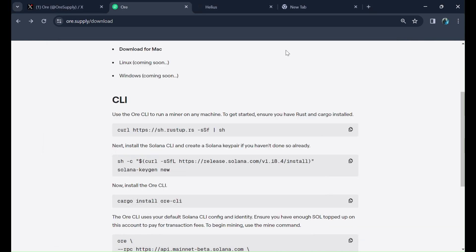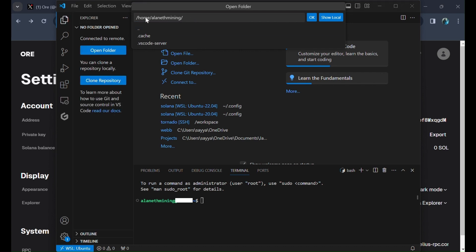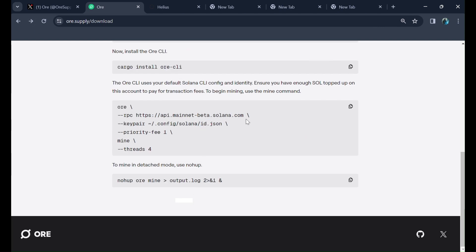Now in VS Code click the File button, then click Open Folder. You will be able to see the config directory — click on .config, then you'll see a folder named Solana. Click on that and click OK. A file named id.json should appear. If it doesn't appear, you can create it manually using other commands.